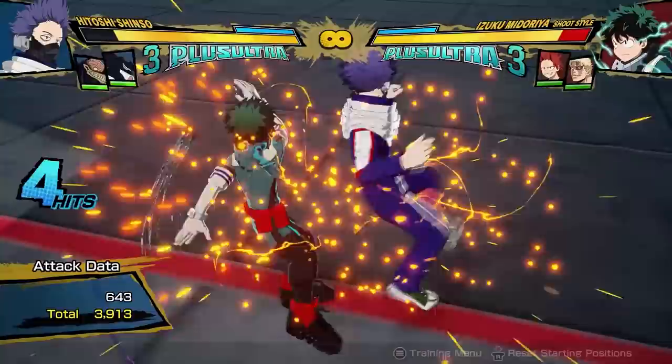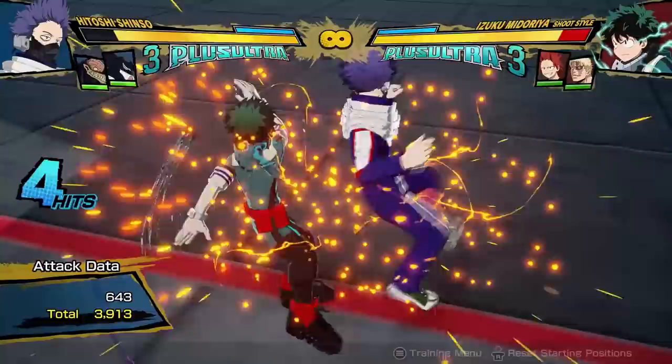The jumping tilt attack is this three-kick flurry, which is a pretty fast armored move. So you can use this one as a counter much better than the grounded one. You can also cancel any of the three kicks into a quirk, which is also going to expand your combo possibilities.